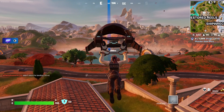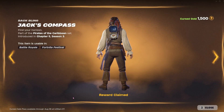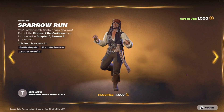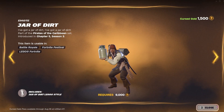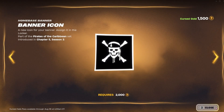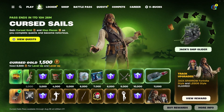You can now also purchase the mini pass, which includes Jack Sparrow, a back bling, a pickaxe, two emotes, a banner icon, and a level up.